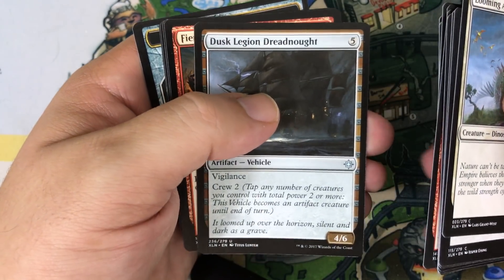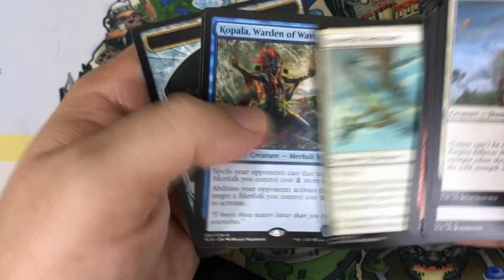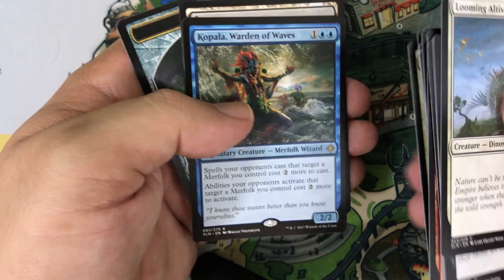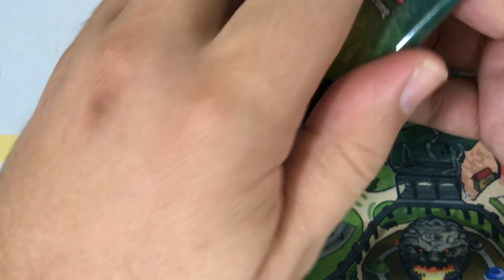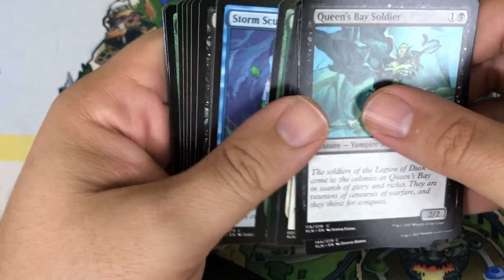Pack six: Dusk Legion Dreadnought, Fiery Cannonade, Imperial Aerosaur. Our rare is Copala, Warden of Waves — another card I actually want to try out, so that's a cool pull. We're getting different cards in this box, which is nice to see. I'd still like to see some of the other Planeswalkers like Jace. I want to try them out if nothing else.